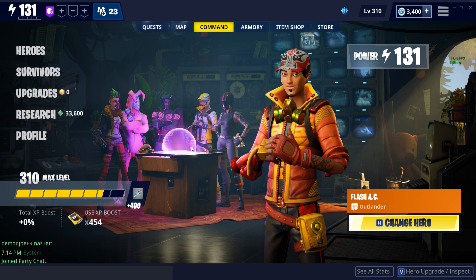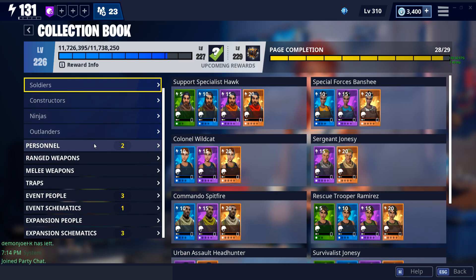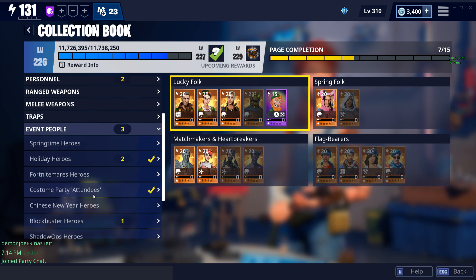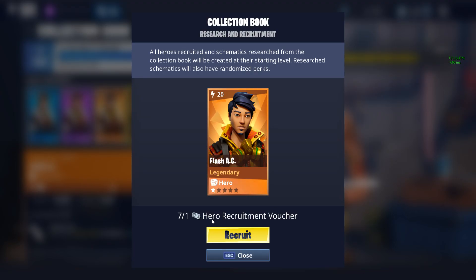Now if you're trying to get Flash AC, he's not currently available in the game. He was part of the Chinese New Year heroes, so you can go over to the collection book under the event heroes, check under the Chinese New Year heroes in the Outlanders, and you can recruit him there for a hero recruitment voucher if you don't already have him.